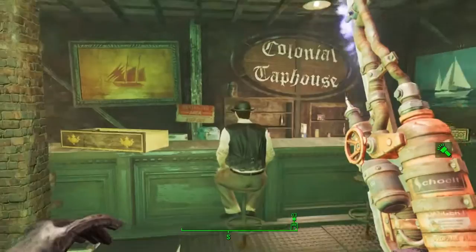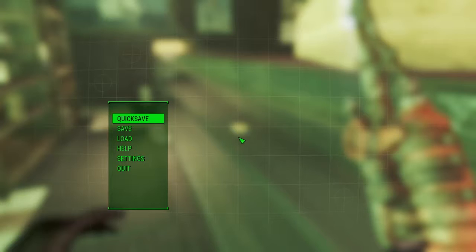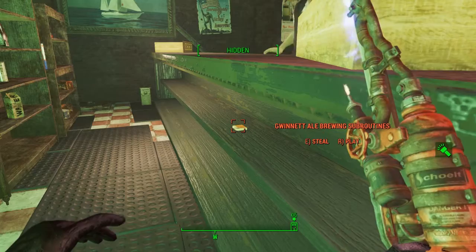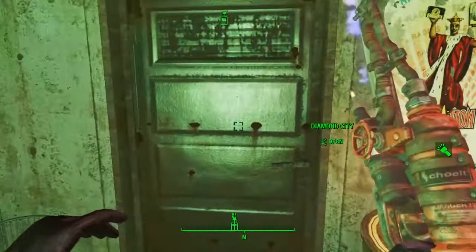This recipe requires you to actually steal it, so this is a full bar and can be quite difficult. I recommend doing the mission in the game that clears the bar out a bit. All you've got to do is crouch behind the bar and as soon as it says hidden, take it very quickly. I recommend saving beforehand - you can also take a stealth boy in with you. Make sure you save before attempting this because if not, it will turn hostile and you've got the risk of being shot.